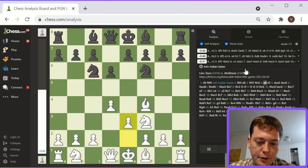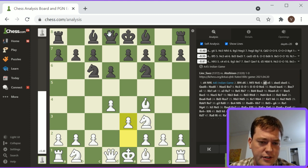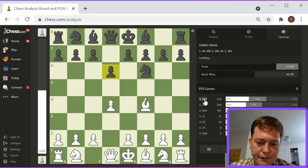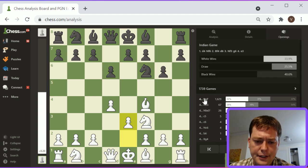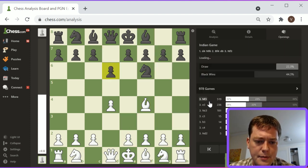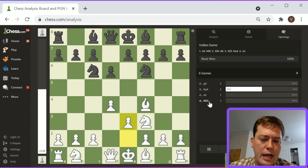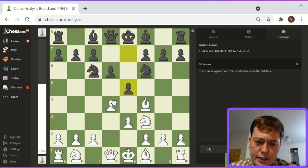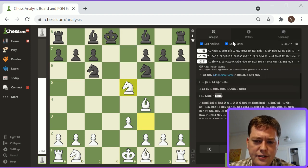E5 basically potentially trades off the Queen on D8 and disrupts the King position. The game went Knight F3, Knight C6 — which is already a little weird. Usually it's G6 for the Indian game position. This game instead went Knight F3, Knight C6, White plays E3, and then Black plays something completely out of the opening book: E5. I think E5 trades off the Queen on D8 — pawn takes, pawn takes, Queen takes D8, and Black is already under some pressure. Knight takes, and White's up a pawn and a half.